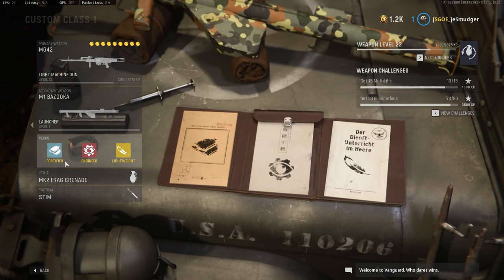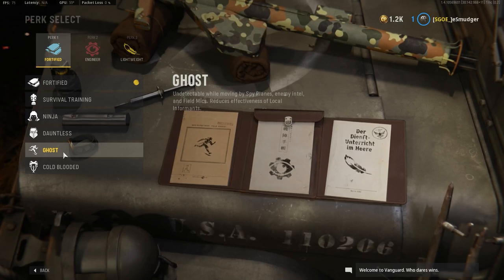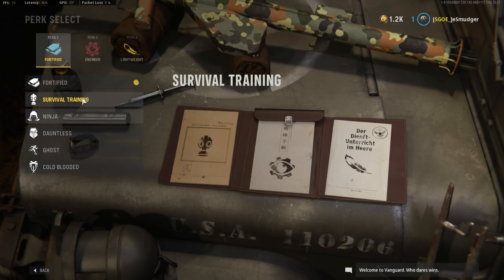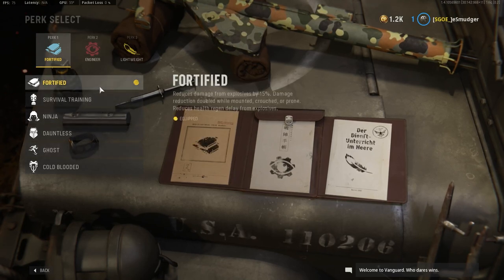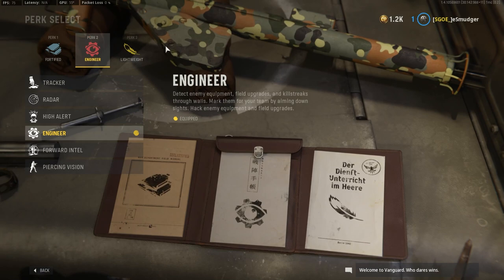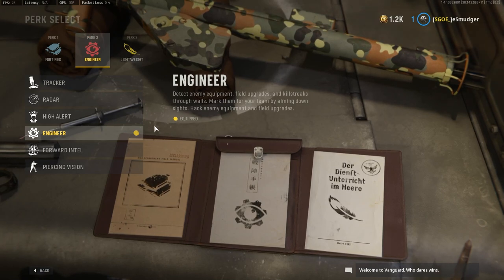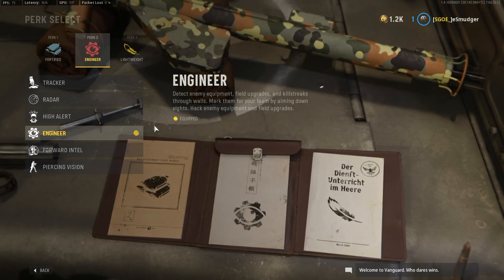I was running Ghost for a while just because I was in hardcore, but it's pretty much your choice for perk one. Fortified is great especially if you're in hardcore, and Ghost is equally good if you're in core. The essential perk is Engineer, because that's going to let you see enemy killstreaks and field upgrades through walls — it'll mark them in a red outline, which is super important for pretty much every challenge.